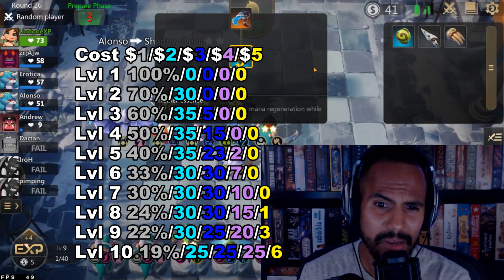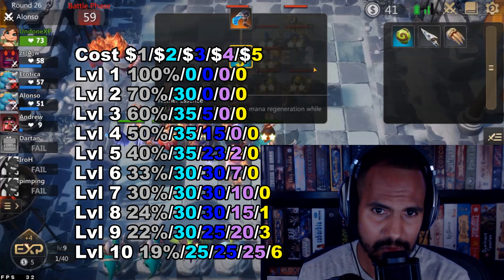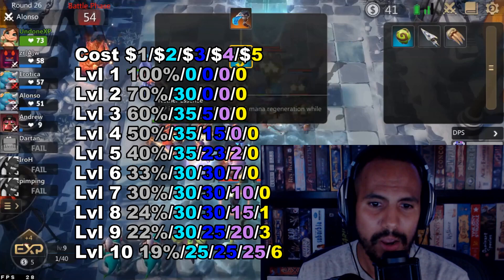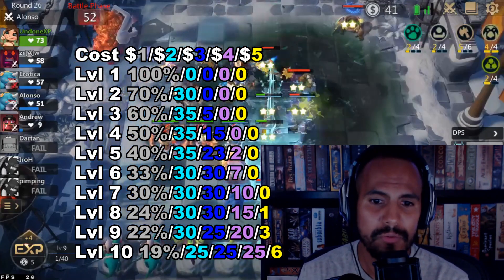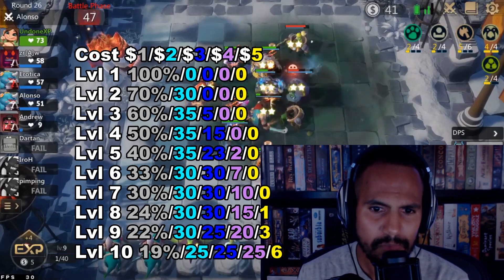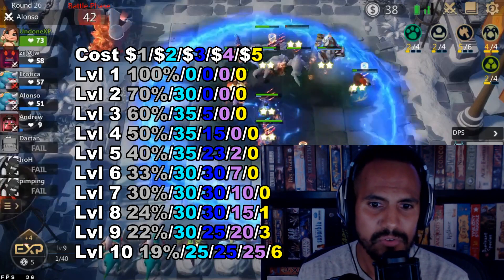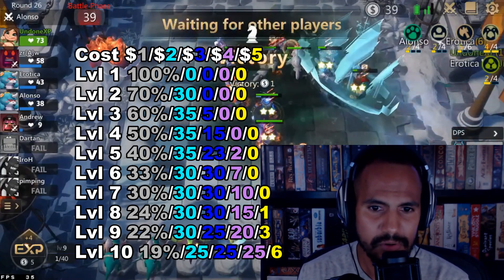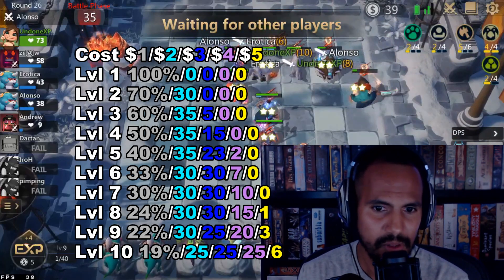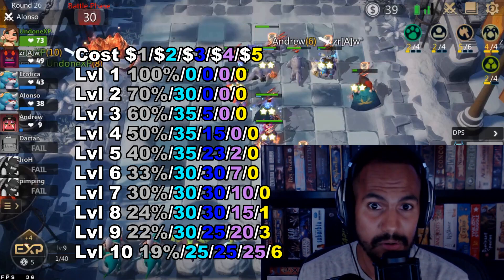In my opinion, your highest chances of getting one-cost units are going to be from levels one through five. Your highest chances of getting two-cost units are going to be from levels three to five. At levels five, six, and seven, you have higher chances of getting three-cost units. As you can see here, level seven is a 30% chance for one-cost, 30% for two-cost, 30% for three-cost, 10% chance to get four-cost, and zero for five-cost.